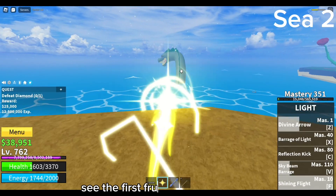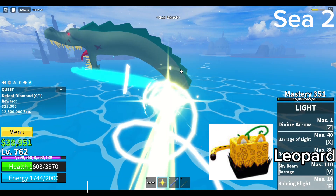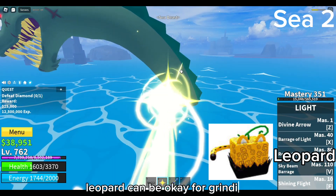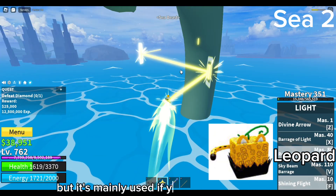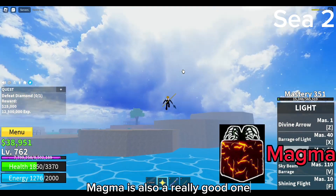Now moving on to the second sea — the first fruit would be Leopard, especially if you're looking to PvP a lot. Leopard can be okay for grinding, but it's mainly used if you're looking to PvP.